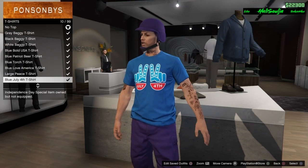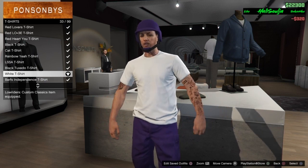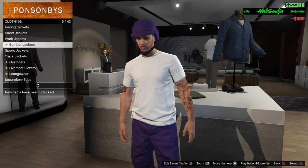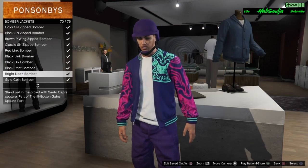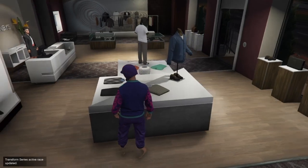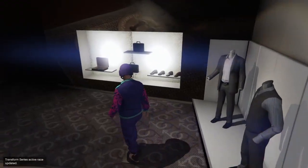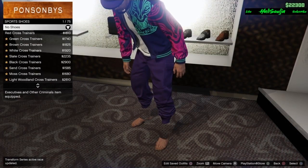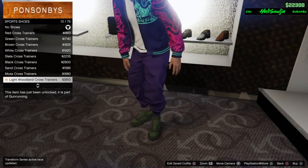Put on a fresh white tee. Once you got the tee, go to bomber jackets and put on the bright neon bomber - make sure it's the open one. After that go to shoes, go to sports shoes and put on a typical all-white tri-hard sports shoes.